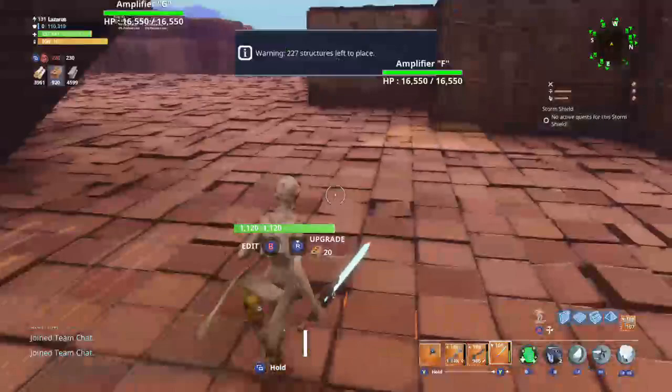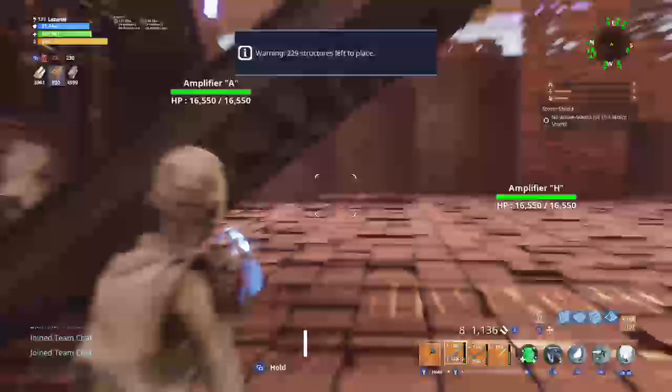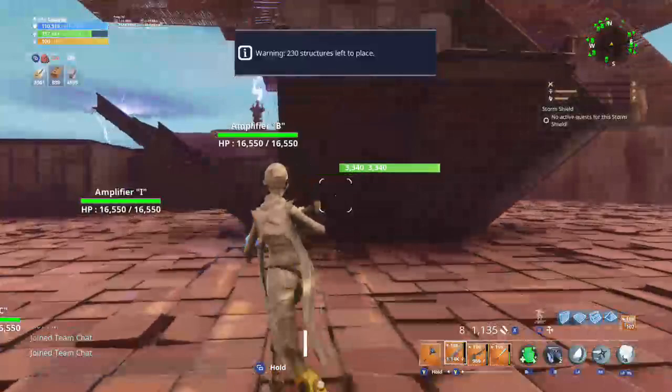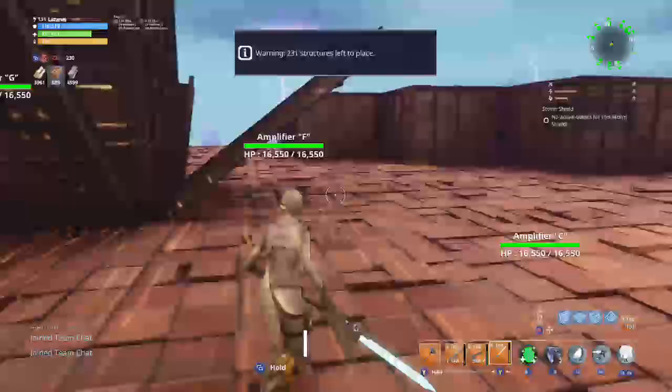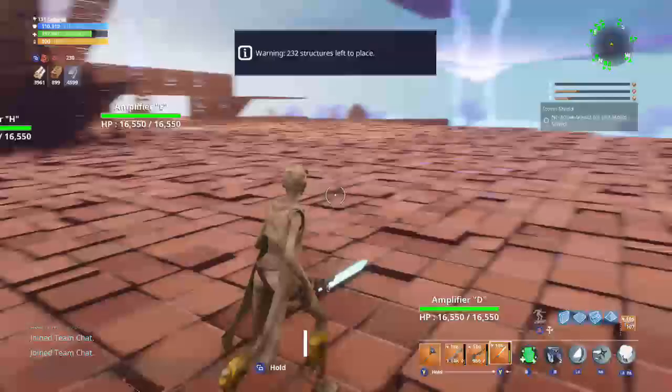Stone is going to be a lot easier to find for teammates, a lot easier to farm, and a lot more efficient to farm. So we're going to use stone for the base itself. It's easier to repair as well — if you're building out of stone or defending the base, stone is going to repair faster. As opposed to metal, you're going to run out really quickly, and of course that's no bueno.